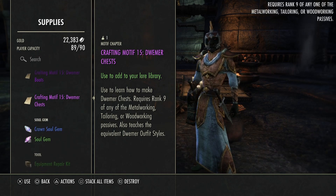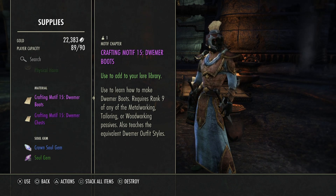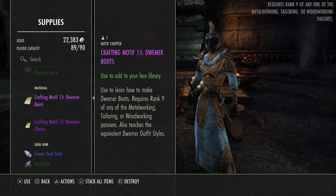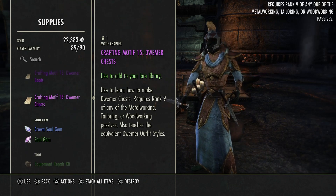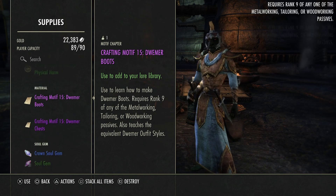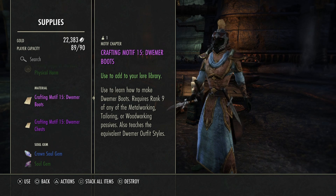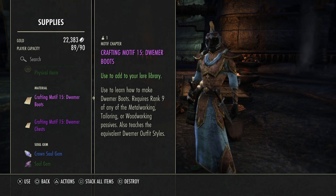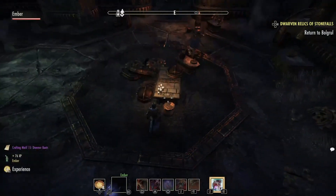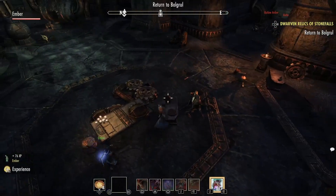Look at that — we just found a motif! I can't learn either one of these yet. If you look in the top right, it says requires Rank 9 of Metalworking, Tailoring, or Woodworking. So I can't learn either one yet, but we're going to hold onto them — eventually we'll learn how to make Dwarven chests and Dwarven boots. That's just the style of Dwarven; you don't actually learn all of the chest recipes, it's just one style.